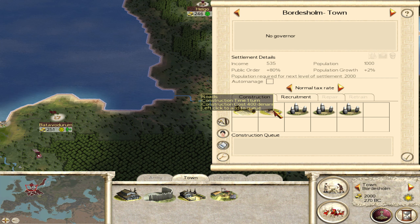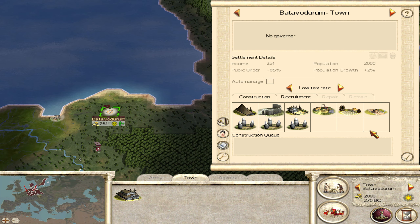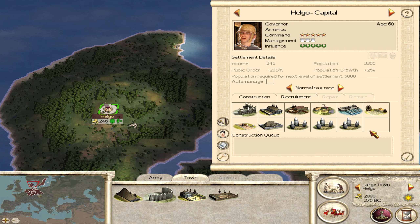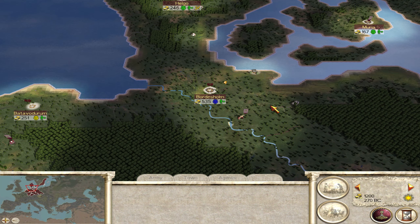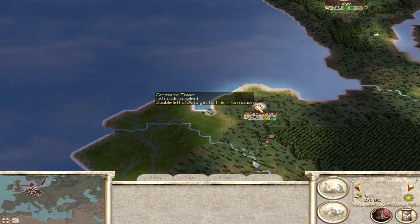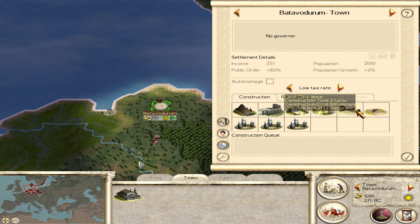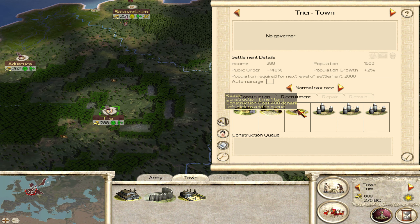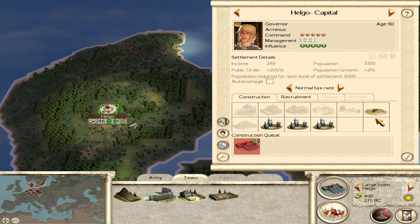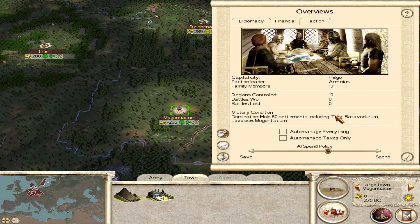We can make a port in Helgo - this is the one. We need that so we can get the army transported and around there. For the other things, the building construction, I like to go for roads first off the bat, wherever they are buildable. It looks like we can do one more - that's used up all our money for the turn. We're making less now because it goes into the building of items.